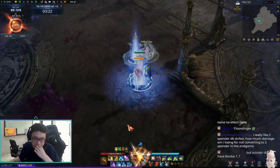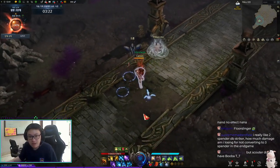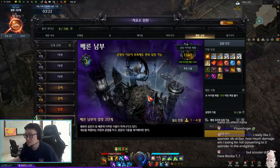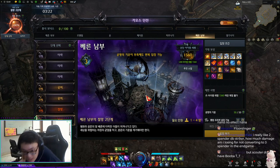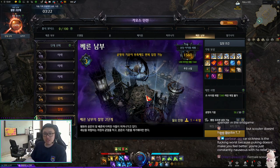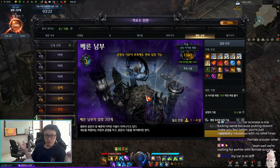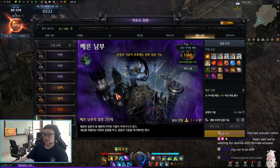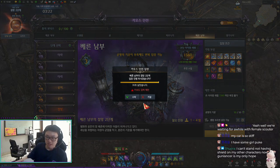How much damage am I losing by not converting into a three-spender build in the end game? Quite a decent amount. To be honest, all you need to do is get used to using the three-spender — just put it in your rotation. Even if you don't get a full gauge, it's annoying but it is what it is. The two-spender is just a very consistent build.